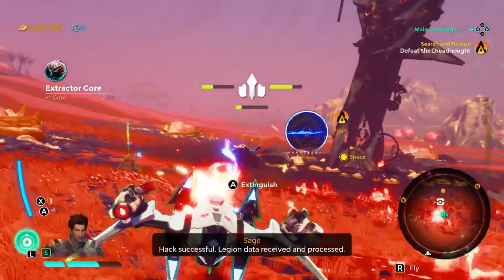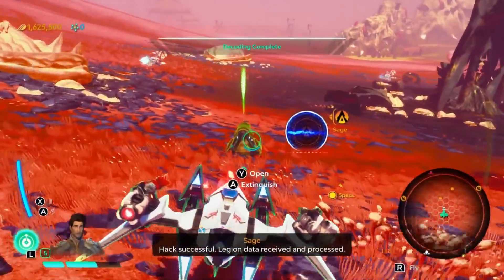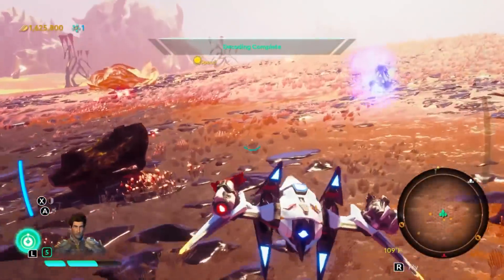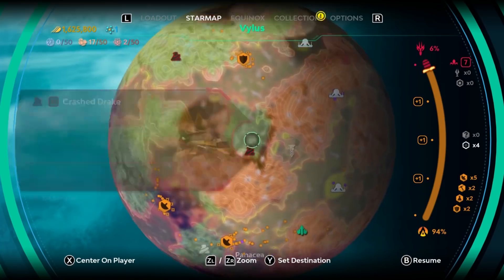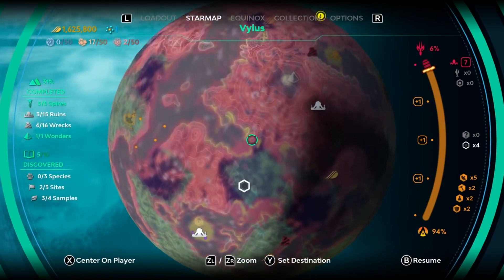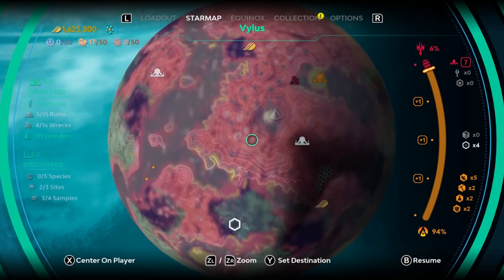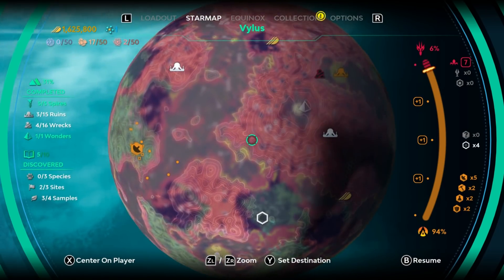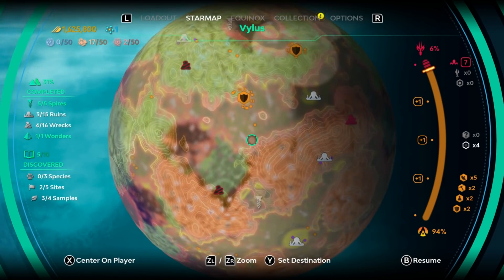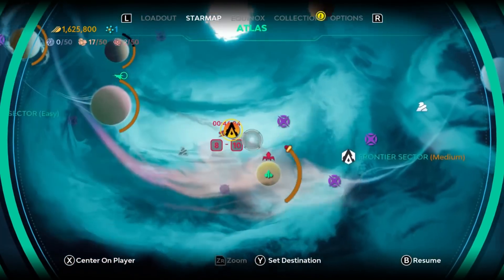Act successful - Legion data received and processed. Done with that. Probably going to just leave the prime on the surface - he's just going to slowly scoot around and kind of do nothing. Is there anything else? So leaving just rexes, runes, and species and samples. We're done with this planet. I'm going to go after you. Let's just warp up here.